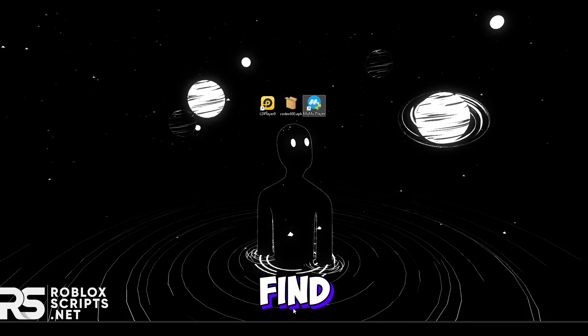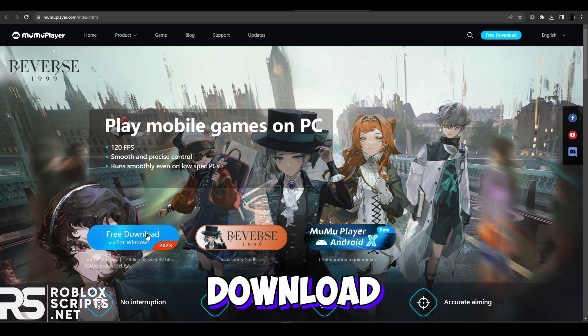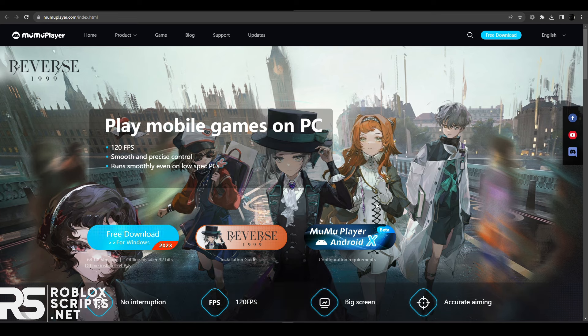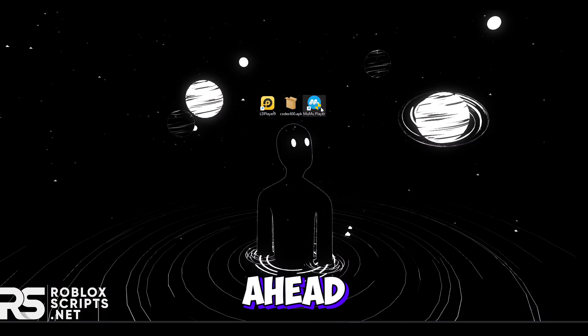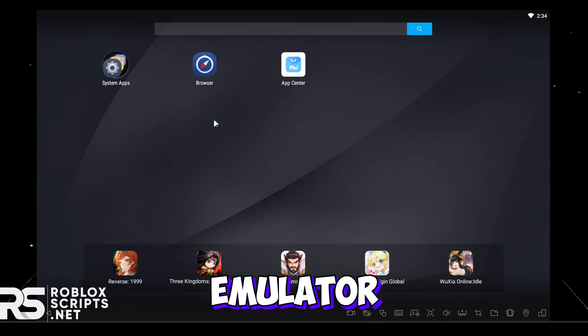You can find the download link in the description which will direct you to this website right here. You're gonna want to go ahead and download this one on the left — not the Android X version, it will not work on that version. Once you have it installed, you can just go ahead and open it up.